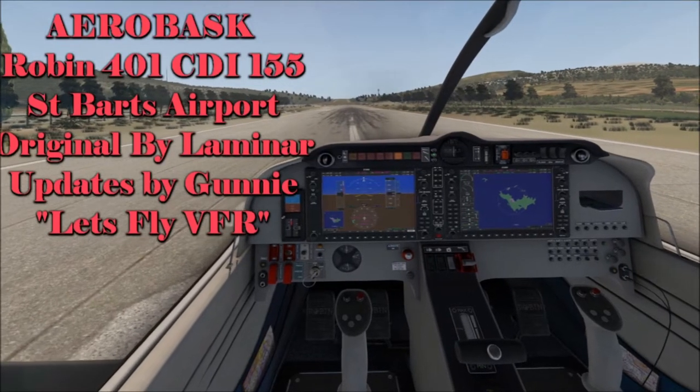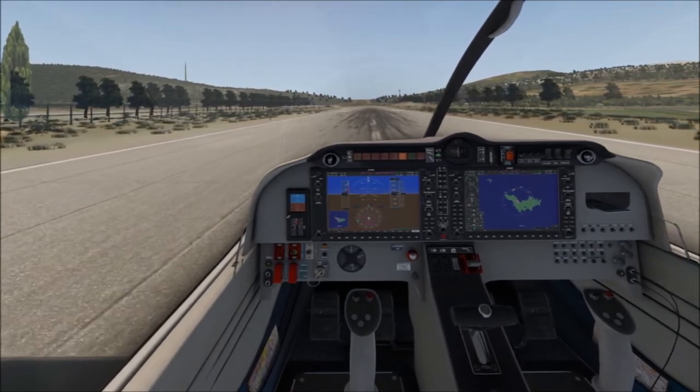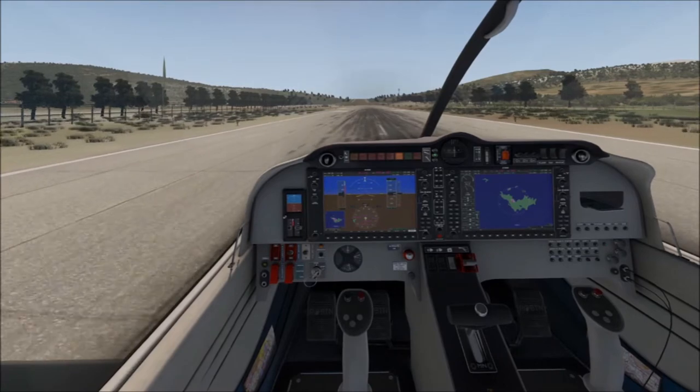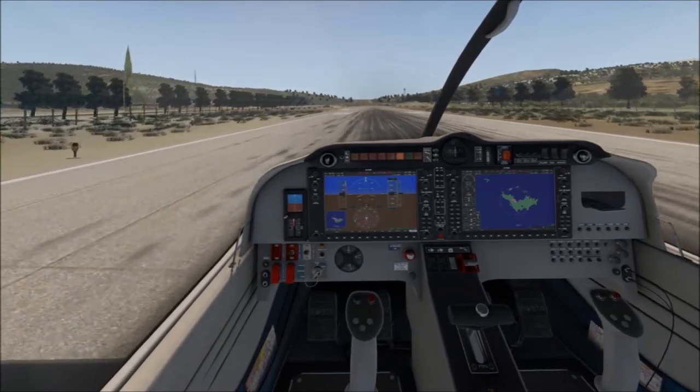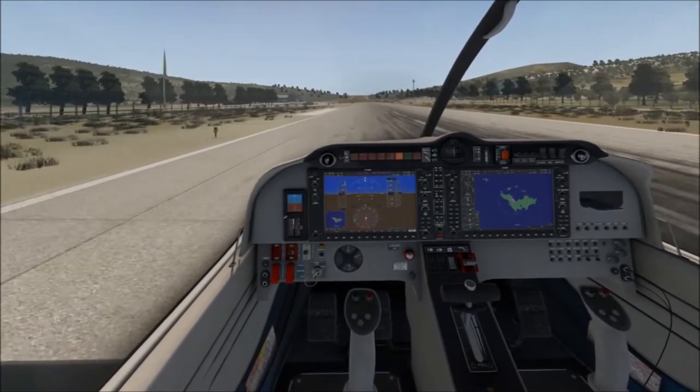Here we are on the main runway at St. Bart's. Let's give this a run. This is going up the hill — this is the easy end. So we're going to go up here, turn around, and come back down the hill that is so infamous with this airport.